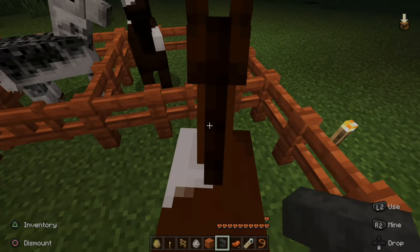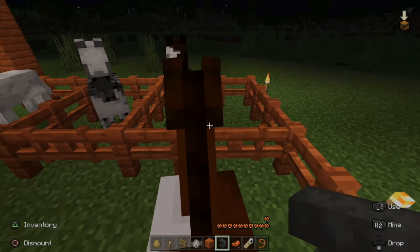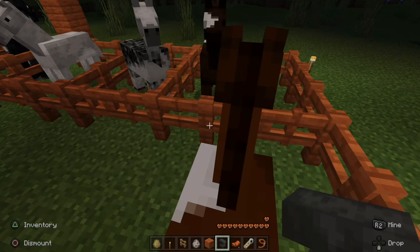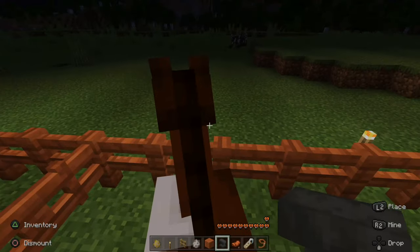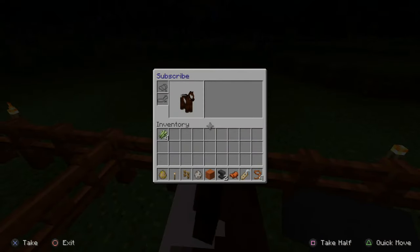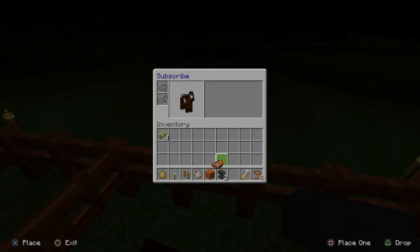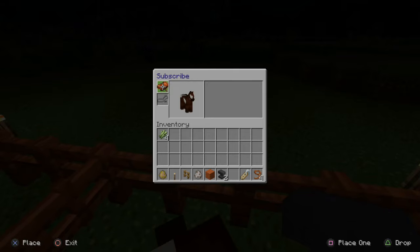So once you tame the horse, you'll have the option to open up the inventory for the horse. If you look in the bottom left side of the screen, it says inventory, and that is my triangle button. So if I press triangle on my screen right now, I will open up the horse's inventory. Go ahead and select your saddle, and then go ahead and put it in the saddle location right here on the horse.